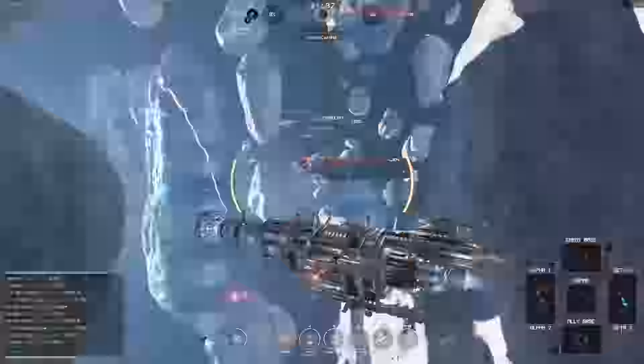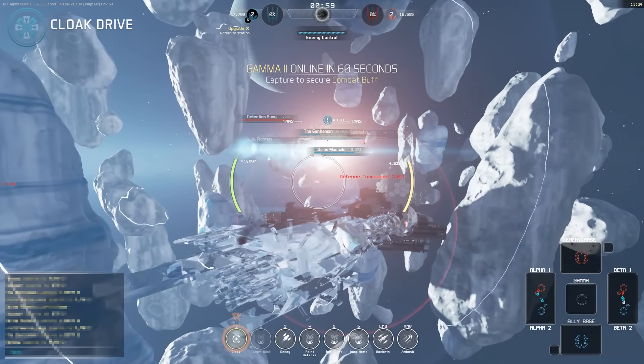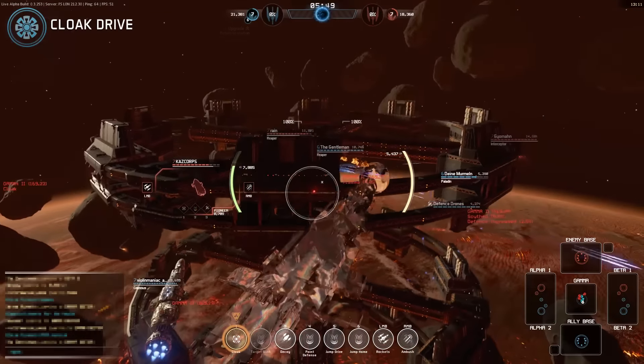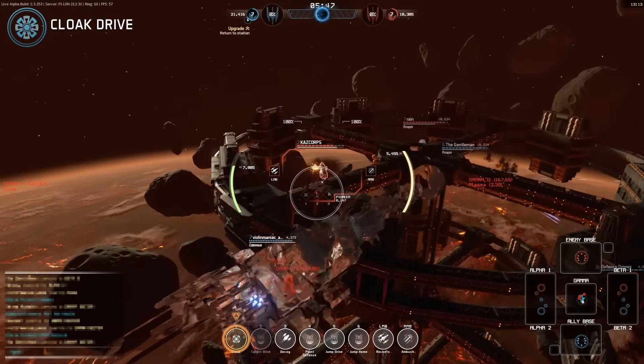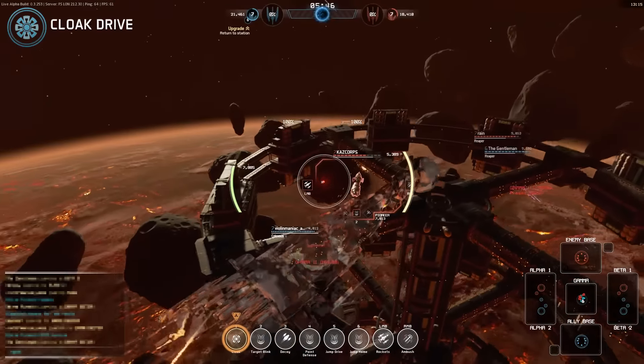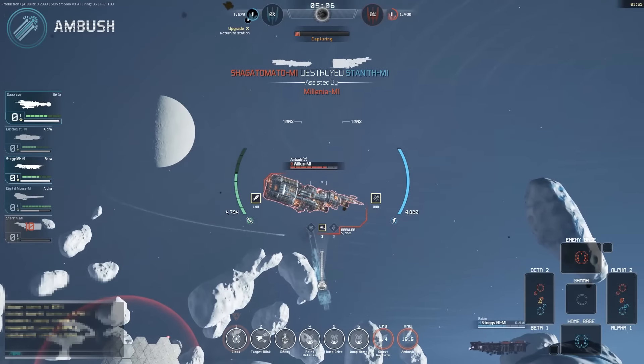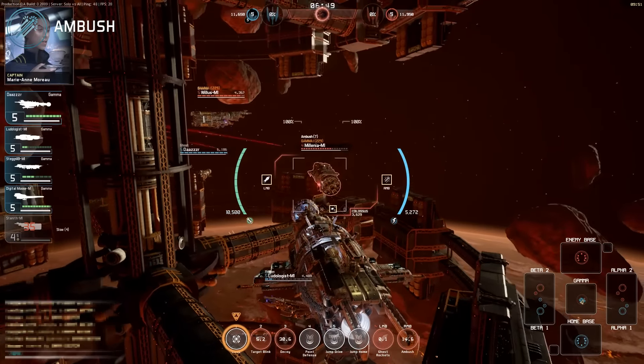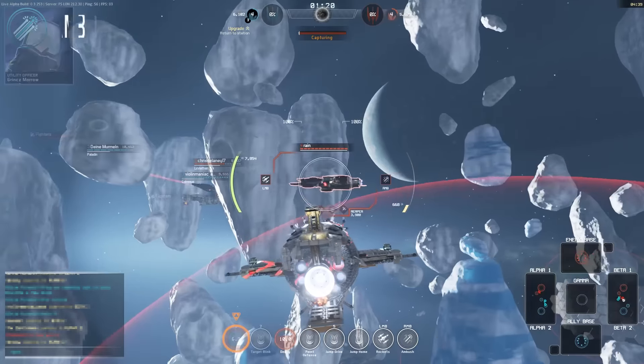The Ghost is built around its signature ability, the Cloak Drive. This renders the ship completely invisible to enemies, though allies will still see a faint signature. While under Cloak, the ship is able to move silently into position to devastate any enemy which makes the mistake of becoming isolated. Once in position, it is the Ghost's time to strike using its Ambush ability. This is a single-shot damage enhancer, boosting damage from the Ghost enormously.